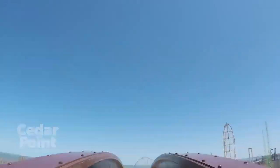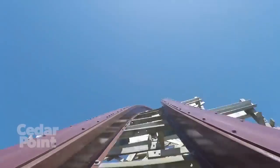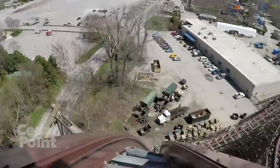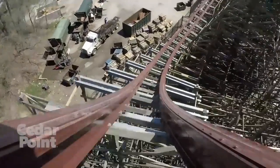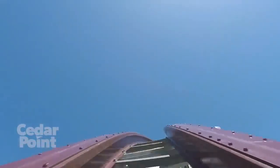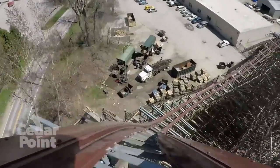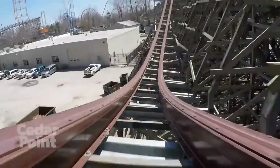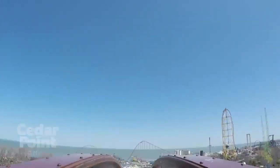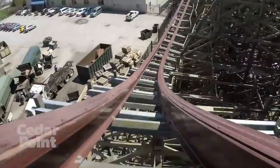Kicking off our top five, we've got the Top Hat. This is essentially a very tall airtime hill that curves on the way up and the way down. It's perfectly proportioned and profiled to give that awesome airtime at the top and bottom of the hill. The back row is the best place to experience this element — in the back row, you're out of your seat for the entire time going down the top hat, and it almost goes vertical to vertical, so there's a lot of airtime to be had. It's an awesome element.